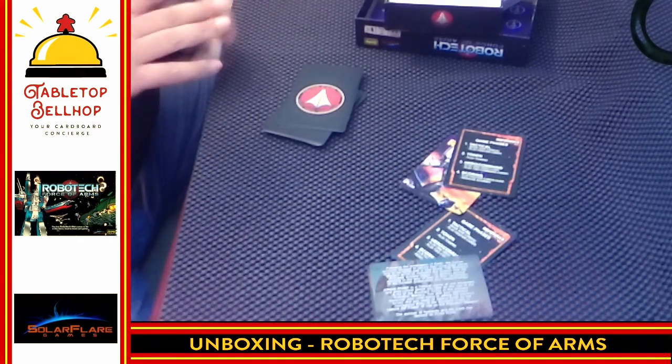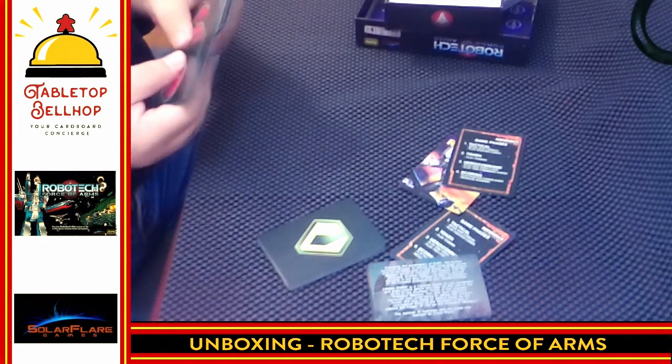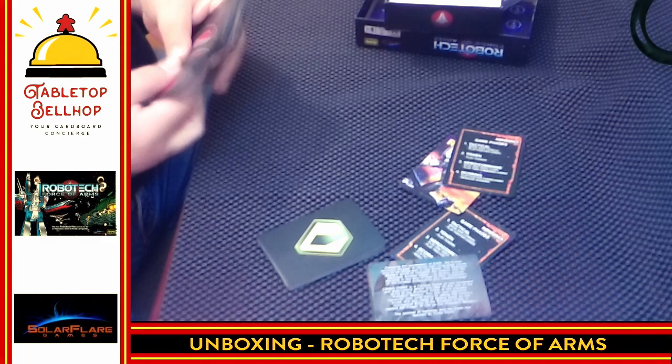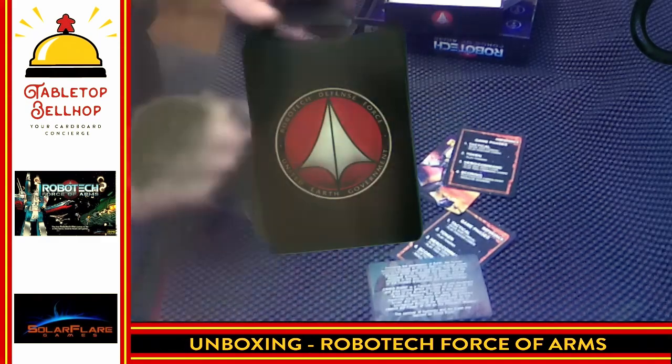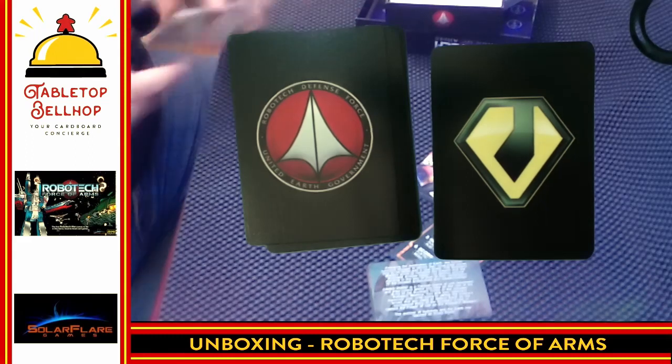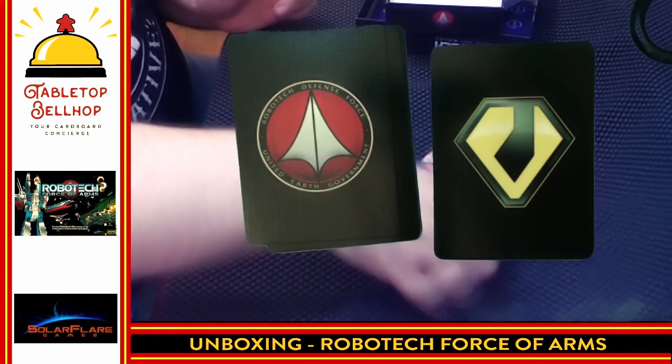There's not a lot here to look at — not that I expected much more. It's a card-driven game; what do you expect except a bunch of cards? So again, we have the RDF cards, the Zentradi cards, and then a pile of Force of Arms cards, as well as some reference cards and advertisements. And that is it.